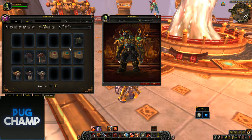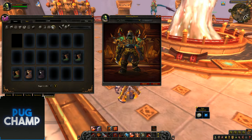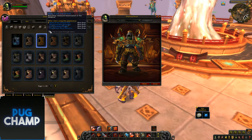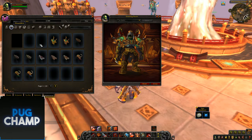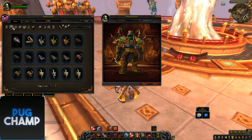Next we'll do the Zandalari dungeon ones. You can clearly see what designs they're going for, though it's still not finished — there are still a lot of things they have to add because some of them drop in the same places. It'll all be changed. You can see the designs they're going for in each zone and that's what the loot is going to look like.